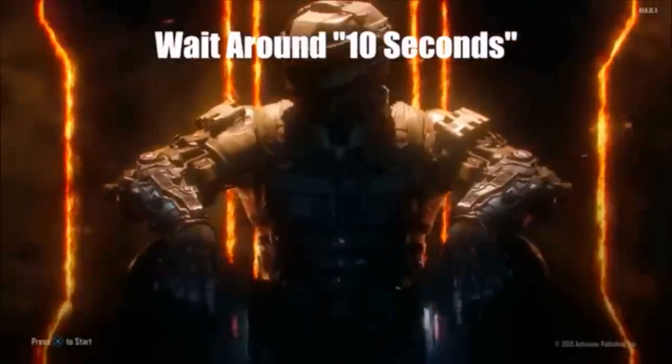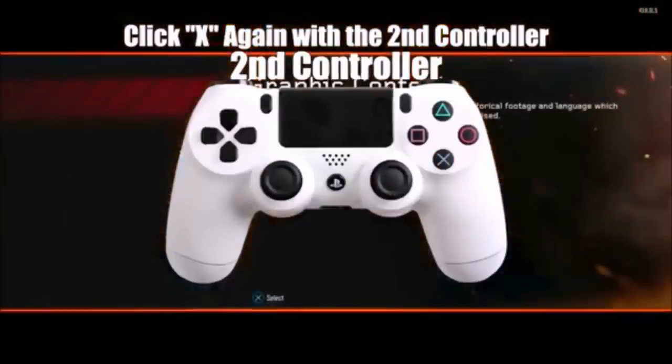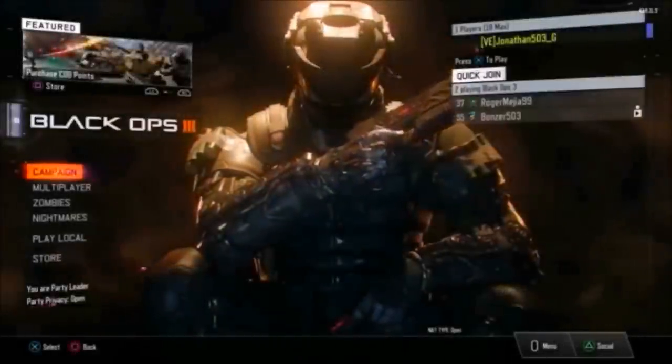From there, what you guys want to do is just wait about 15 seconds. Count 15 seconds, somewhat slow, and once you guys are done counting, you guys are going to see that you have duplicated your Master Prestige.